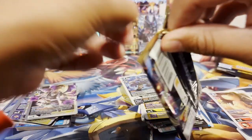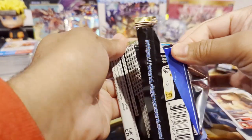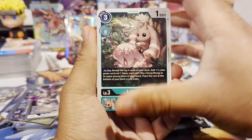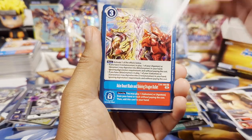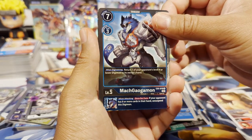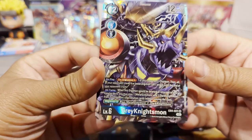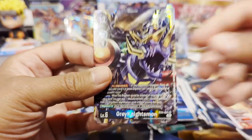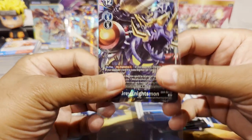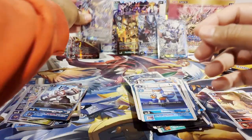I think in EX04 sets you should have 10 hits in a box, so we should be getting a few more. We have a Lotmon, Tarnished Hero, GeoGrey, Antilamon, Sunamon, Gaomon, MakGaogamon — and nice, we have a GreyKnightsmon SR! That looks sick, it's kind of like a hybrid look — like it's got the Metal Gururumon face with WarGreymon ears, those spikes that come out of his head. Interesting, nice-looking card.